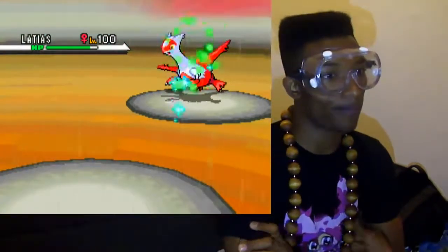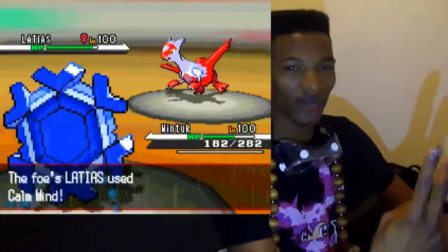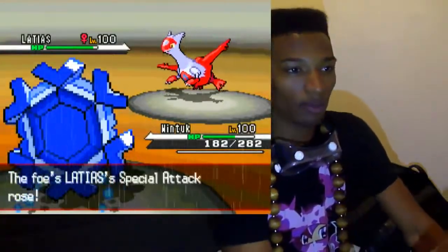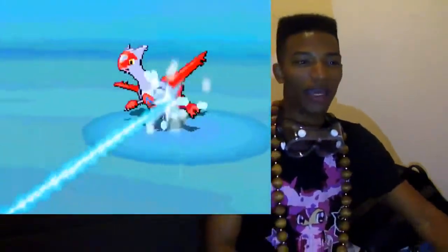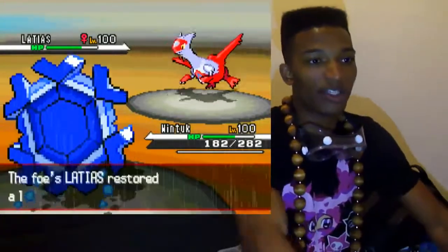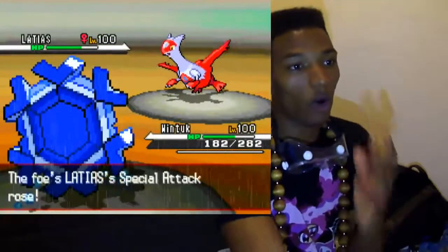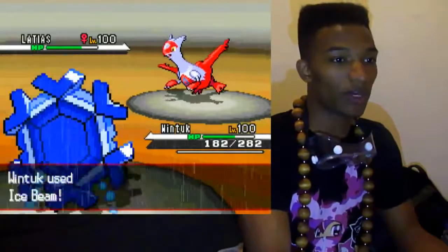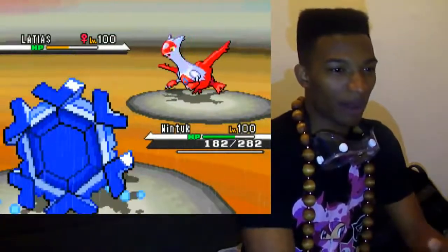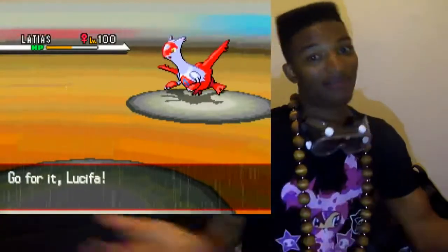Madre put in a lot of work in this match, so I'm really grateful to her. We have Latias up now with two boosts — I can't remember if it was two or three, but it's a lot of boosts regardless. People who play with Pokemon like this get very greedy, so I go in with Wintuck, he Calm Minds again, and I'm hoping this Ice Beam will take him out, but it doesn't. The Latias is still in there, pretty strong. Most likely he has Recover on it. He goes for Calm Minds over and over again. I'm really seriously worried, because if Latias defeats my Wintuck, who is basically my special wall, it'll be game over.